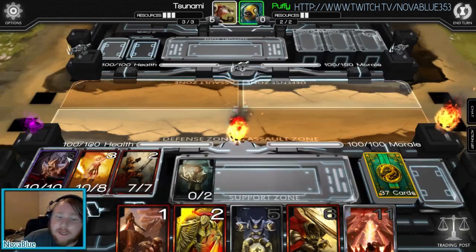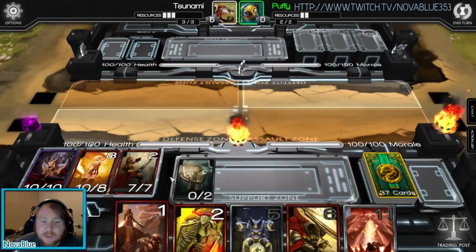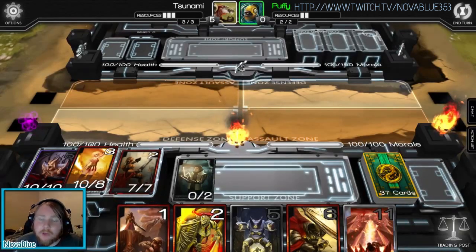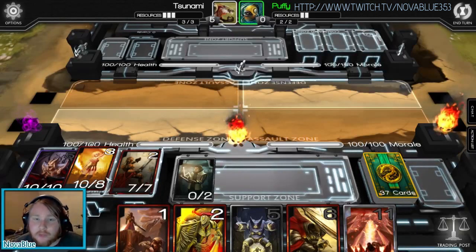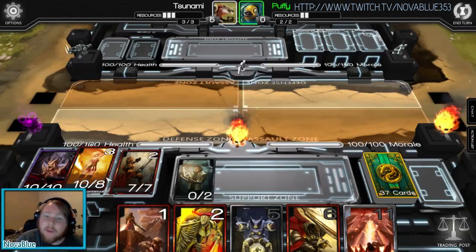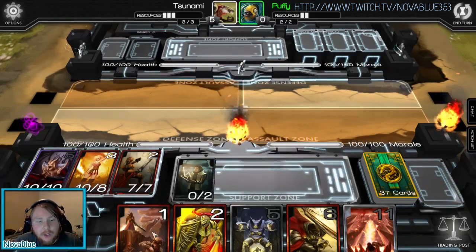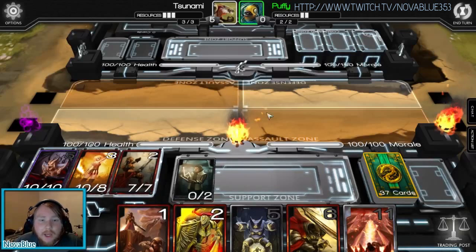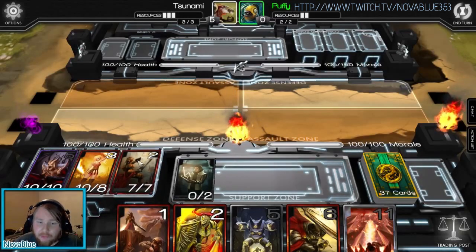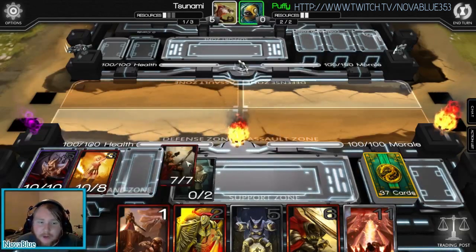The Command Zone is slightly different. These cards are available to you straight away. This is how you design a deck, and what is in your Command Zone shows what's in your deck — you can kind of tell what deck they're going for by the Command Zone, though not always. If a card is in the Command Zone, I can play it straight from the Command Zone if I wish. You still have to pay the resource cost of the card, but you can play it straight from the Command Zone anywhere you like.